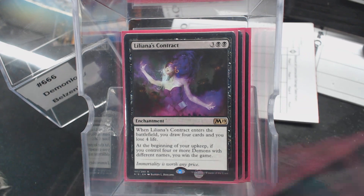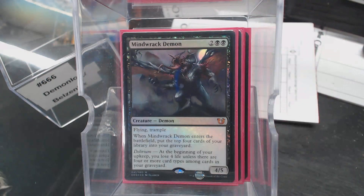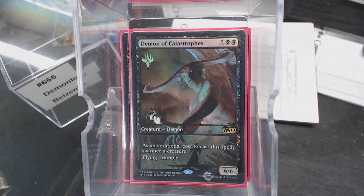We have Spot of Mayhem. Keep in mind, first and foremost, I chose these because they were demons — period, end of story. Mind Rack Demon. I actually put these in converted mana cost order — look at that. Demon of Catastrophes: you get a sac a creature, but hey, it's a 6/6 Flying Trampler for four.